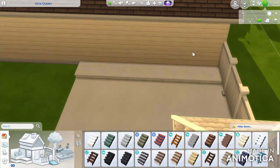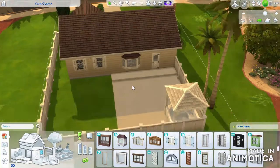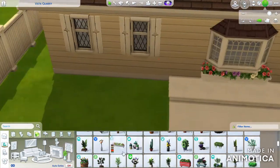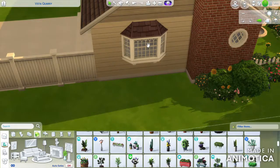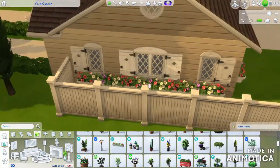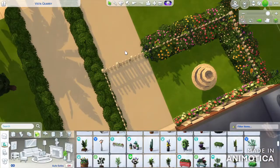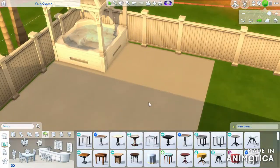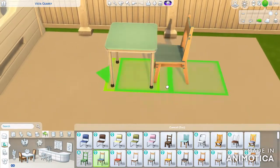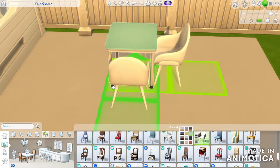So this is in my 1950s-based neighborhood in the world of — oh my gosh, the desert one — the only one that's coming to mind is Del Sol Valley, but that's not the name of this world. Whatever, it's the base game desert world — Oasis Springs! I got it. It is in Oasis Springs, my 1950s classic world, with all of my little 1950s houses. It's a very certain style and I've stuck to it.